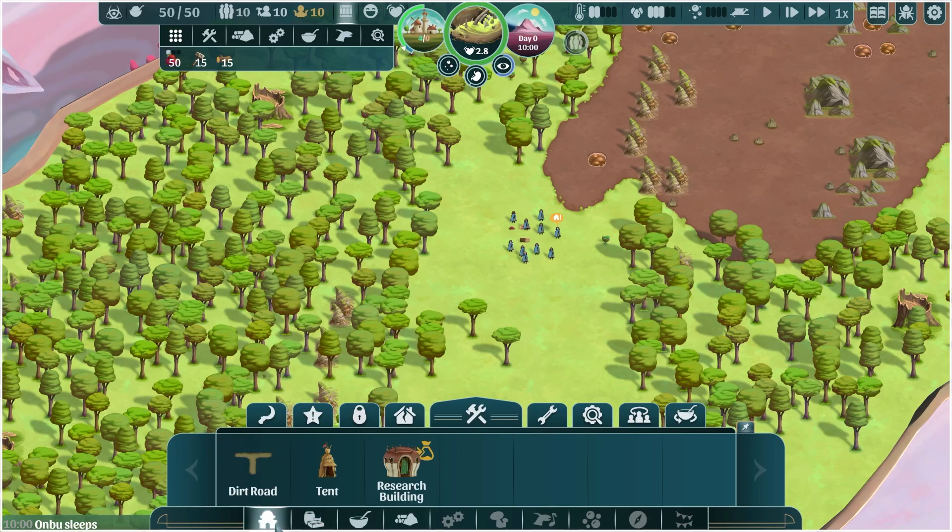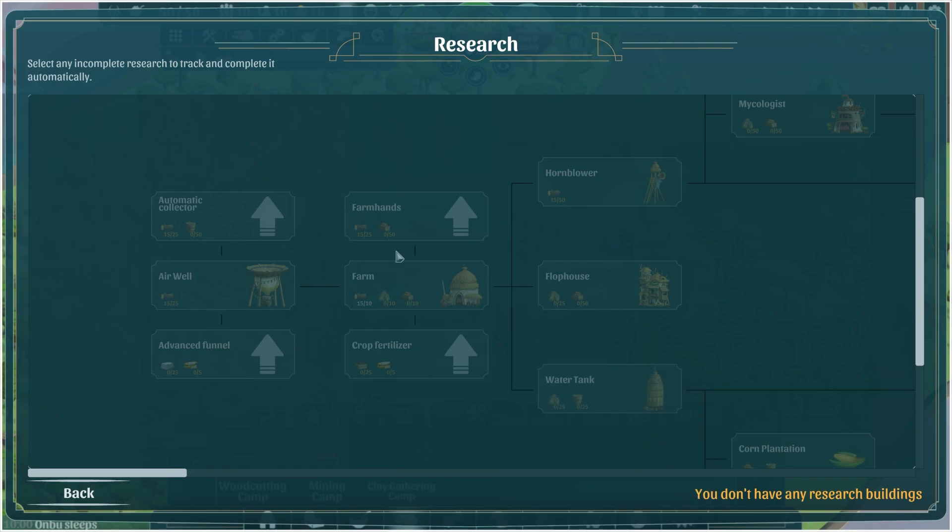Everything in here starts to look the same — tent, research building — but I bet there's going to be new artwork coming along. Oh, this is interesting. You can't even click on the ones that you don't have anything in, so we don't have any refined resources, Anbu food, Anbu interaction, poison, exploration, or decoration, and we just can't click on them.